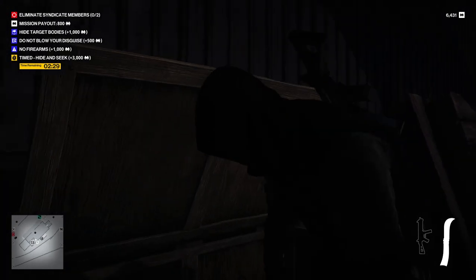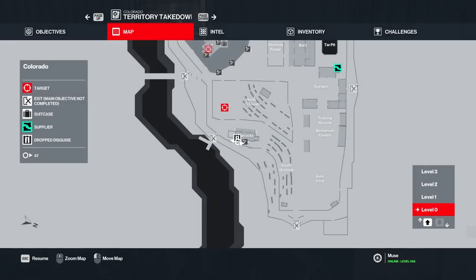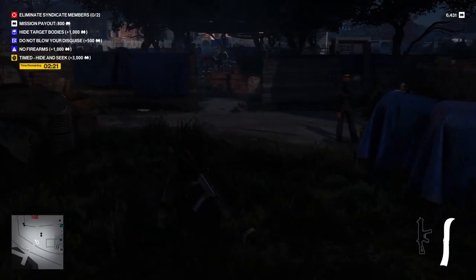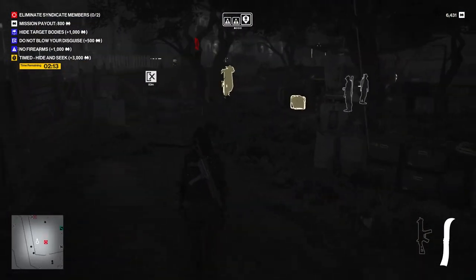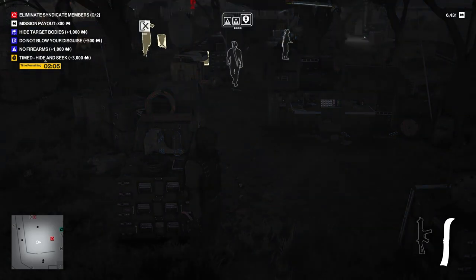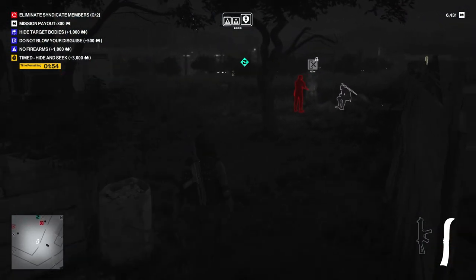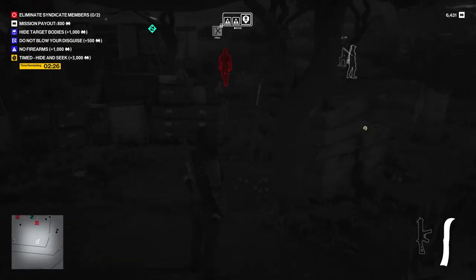Gotta remember this is the old hide-and-seek — it's definitely the easiest of the timed missions. Where are our targets? There's one very close by in the North Orchard and one upstairs in the mansion. You're one of them. Is there anyone else hanging around here? Can we get away with this? We can. Good. So now we can definitely poison our target and move him.